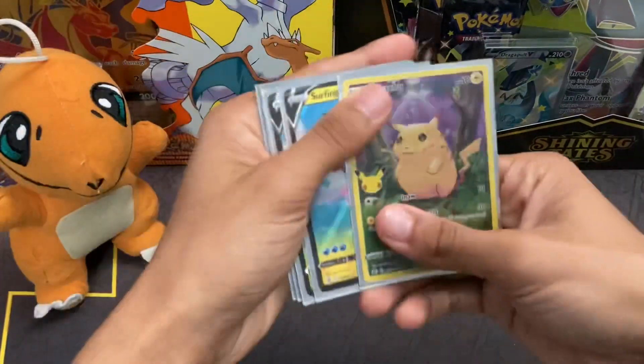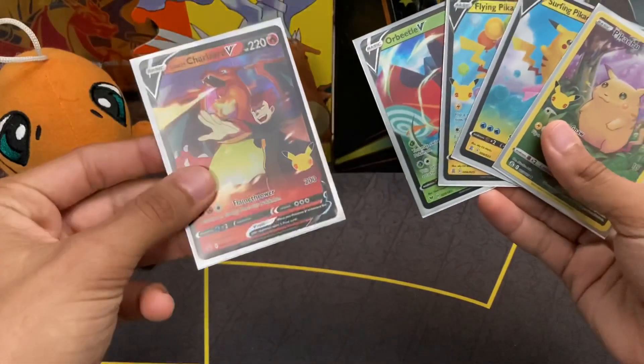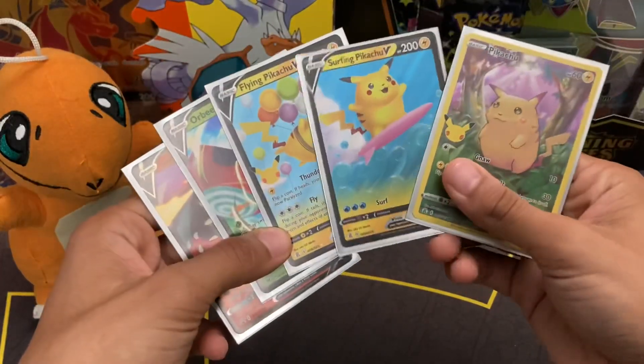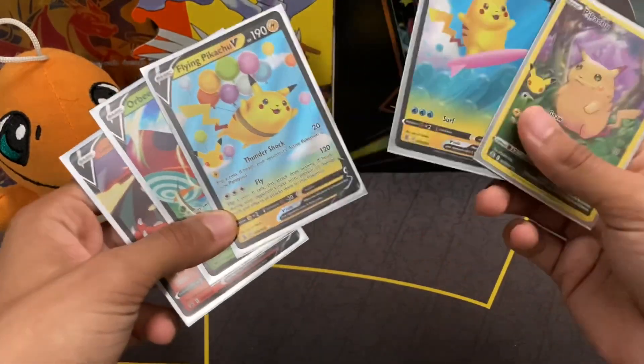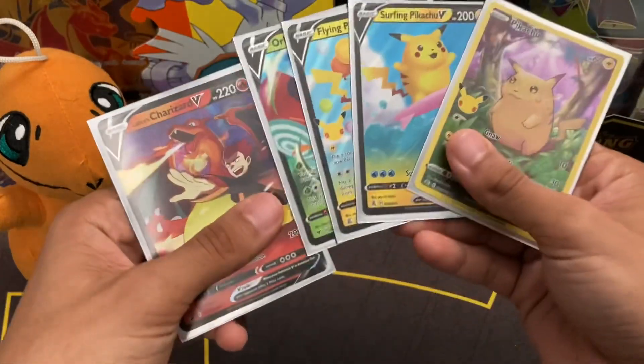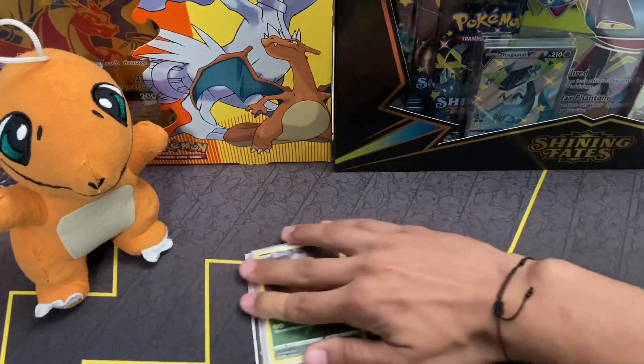As promised, this is what we're going to be giving away: the Charizard promo from the tin, the Orbital V that we promised from the hit, and we want to throw in a couple more Pikachus just because it's our 100 subscriber special. I know it's nothing crazy, but hopefully y'all appreciate it and enjoy getting some free cards.